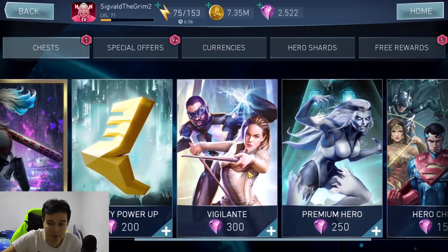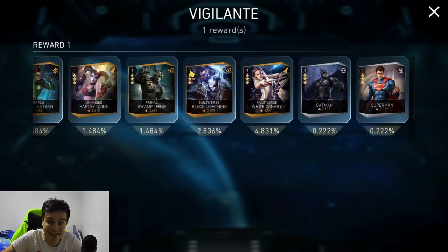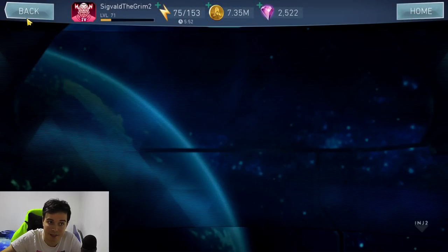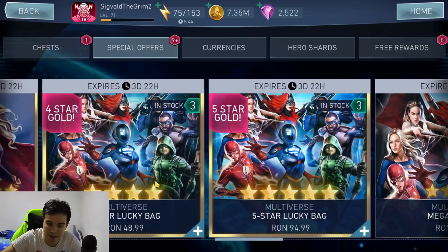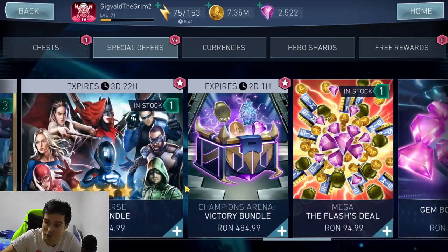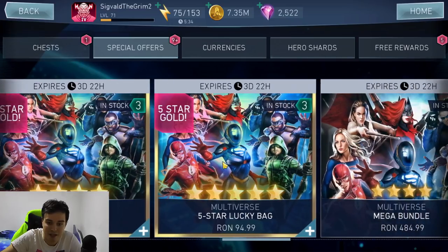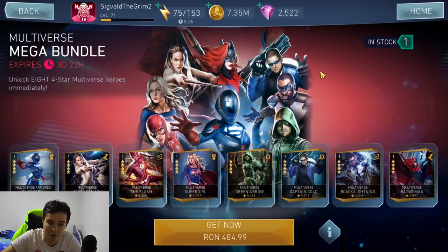The other thing is they are kind of peddling some multiverse offers. The chest is not going to be great — it's trash. Multiverse Black Lightning is okay, but White Canary is not, and he's going to be in the arena season anyway so there's not much reason to buy it. In the special offers, don't buy Multiverse White Canary or Multiverse Supergirl. If there was a Multiverse Armor Supergirl they might have sold a few, but they put the regular Multiverse Supergirl instead. There's also the Multiverse Lucky Bag — I don't recommend any of them, it's just gambling. Then there's the Multiverse Mega Bundle which, because it gives you literally all the multiverse characters at that price, is kind of a decent deal. But for that price, you could buy yourself a four-star Raven, so you'd rather do that.